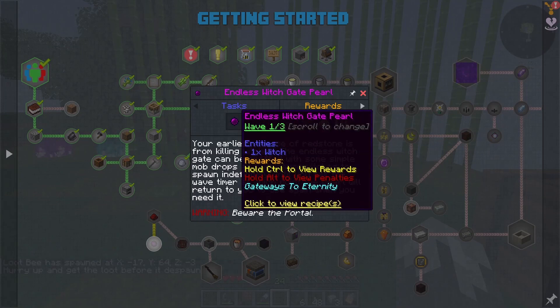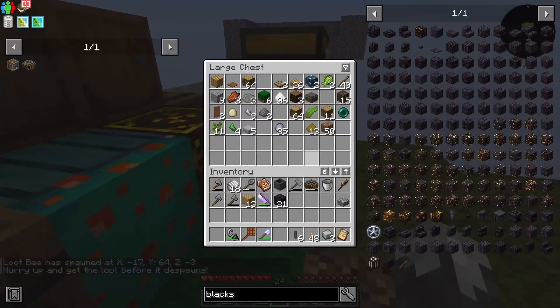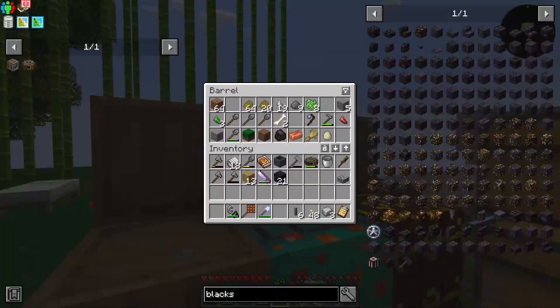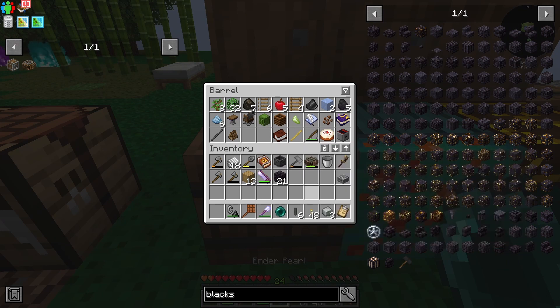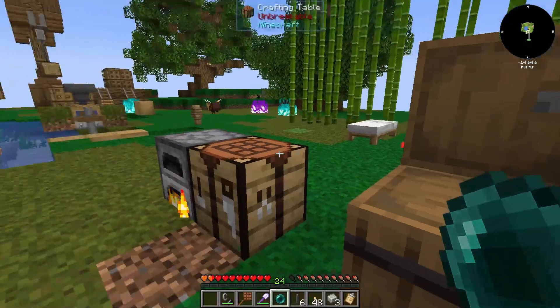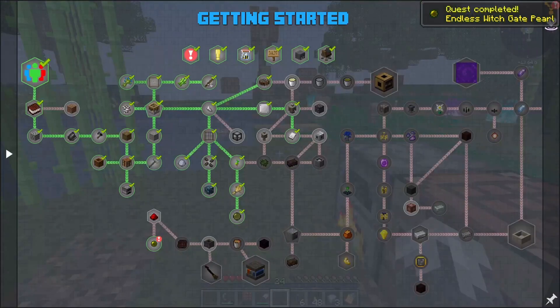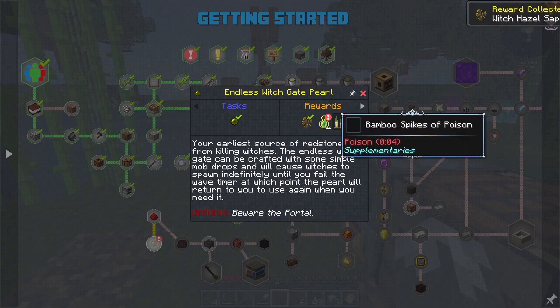The endless witch gate pearl works just like the chicken one did - you throw it down and it opens a gate to witches. We need an ender pearl for this and we also need an earth shard. We've got both of those. The quest says your earliest source of redstone is from killing witches. The endless witch gate will cause witches to spawn indefinitely until you fail the wave timer, at which point the pearl returns to you.